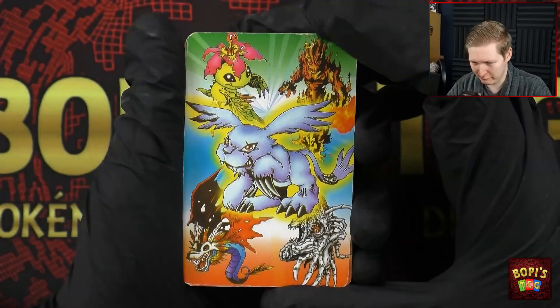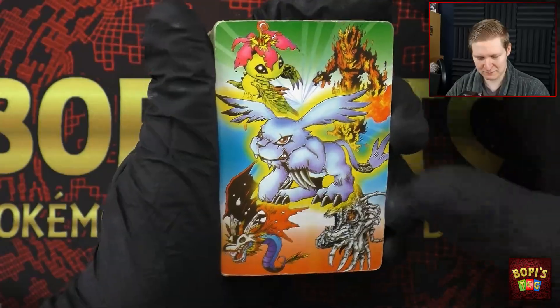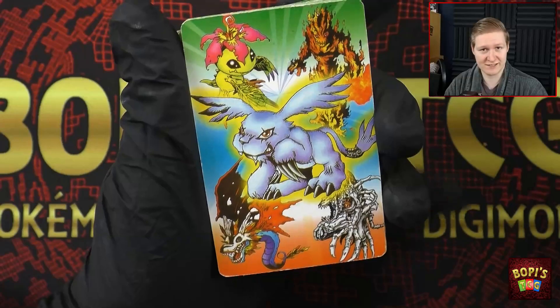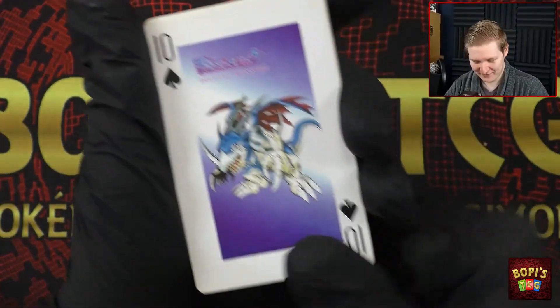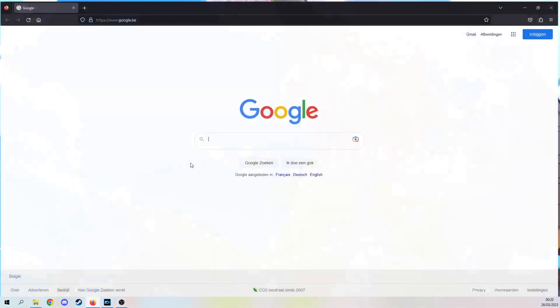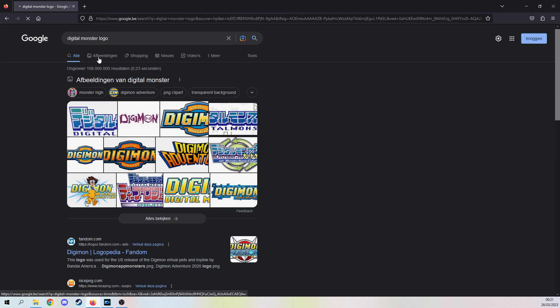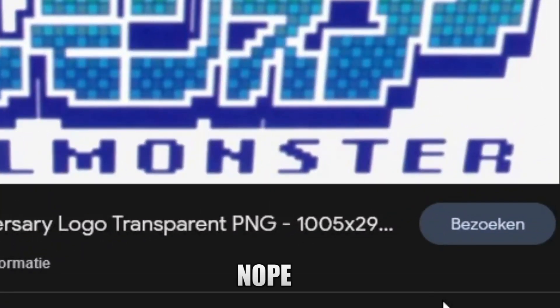Very interesting back as well — we've got Gizamon or Gazimon, I always mix them up, in the center. A very strange choice because you'd think they'd at least go with a logo or Agumon. We've got Gazimon, Merimon, Palmon, Edramon and Skullgreymon. Here it says Digital Monster — I don't know if that's the official logo in Japanese but I highly doubt it. I think it should say Digital Monsters.